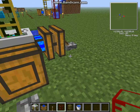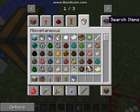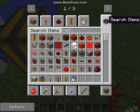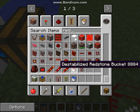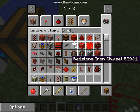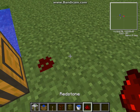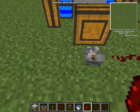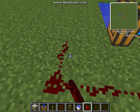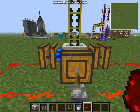Or, if you want, what I like doing is going like this — get out some redstone, go out like this. So then it's all connected like this, and then just flip it once and all the engines will turn on.